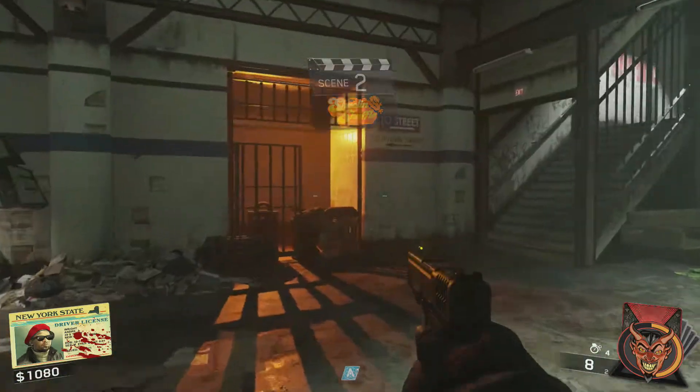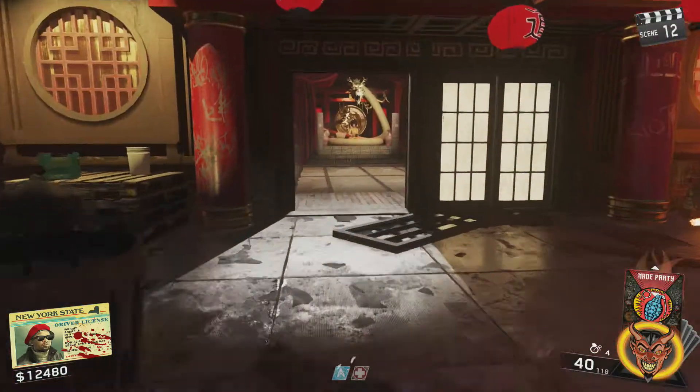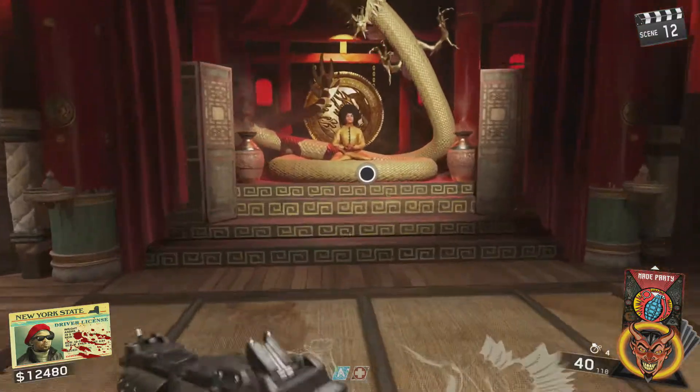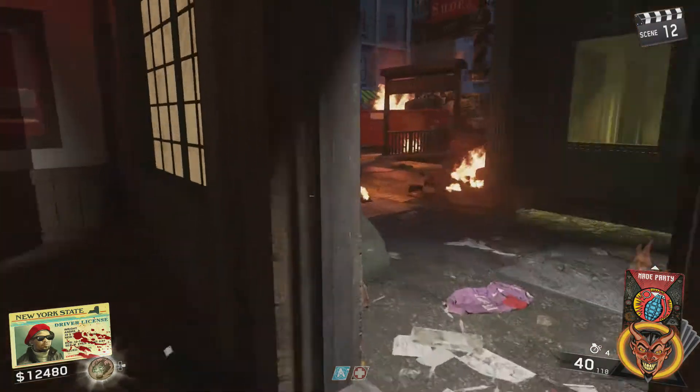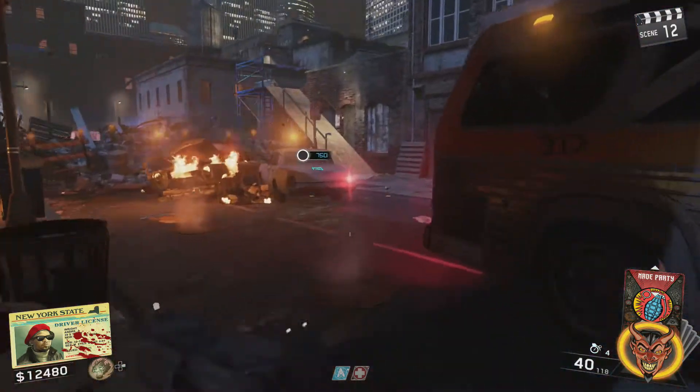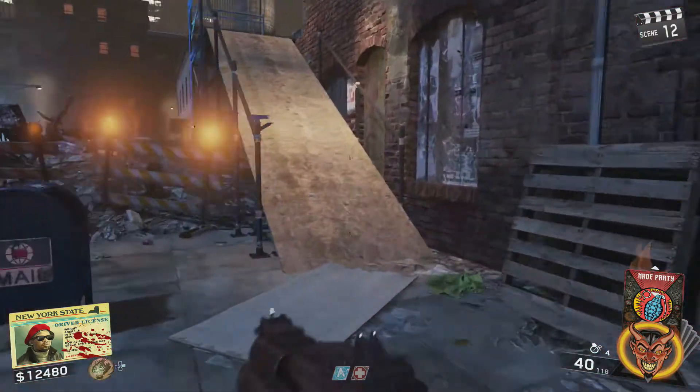The first thing we need to do is grab the Kung Fu ability. To get this ability you need to speak to the Charlotte sister, which can be found inside the dojo. After speaking to her, grab the bottle to your left, which will give you access to the Kung Fu ability. You can activate the ability by hitting your right arrow on the directional pad.